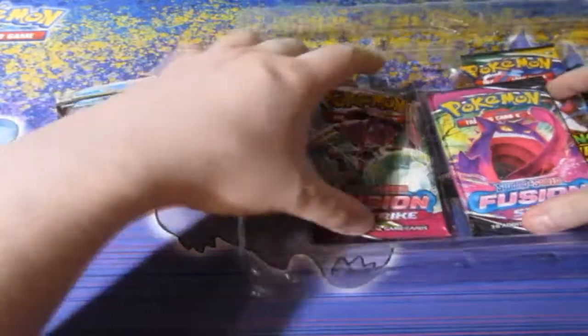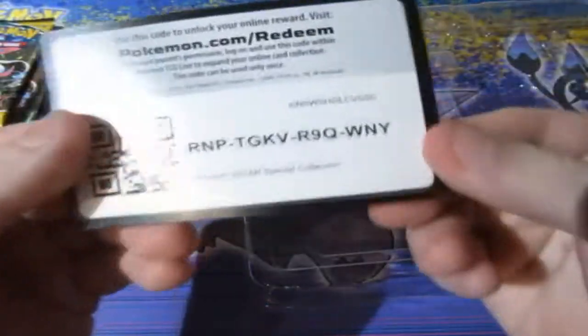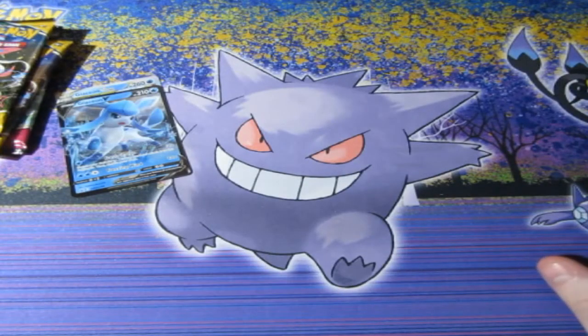We get ourselves two Fusion Strike and another two Evolving Skies packs, and they're both Sylveon so that's a nice sign. Here's your code and it's gone. I've got so much plastic and cardboard it's unbelievable, but let's go ahead and check out these cards.